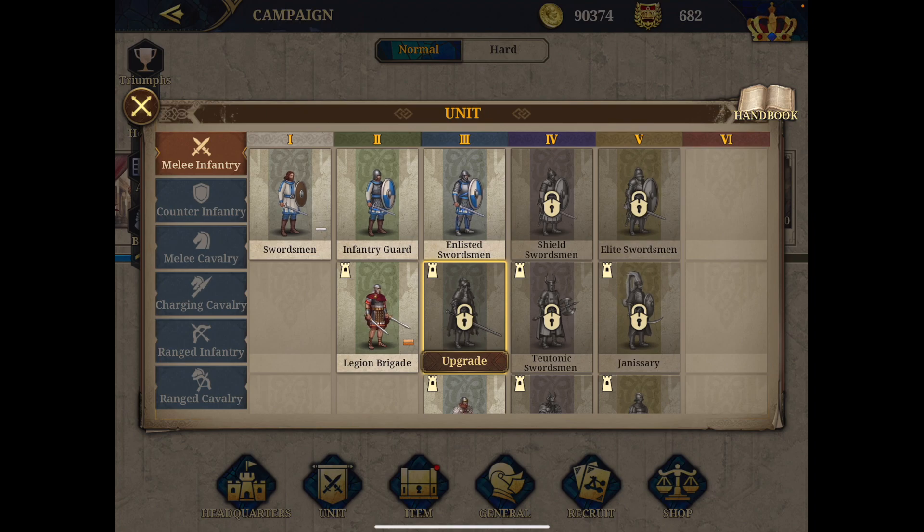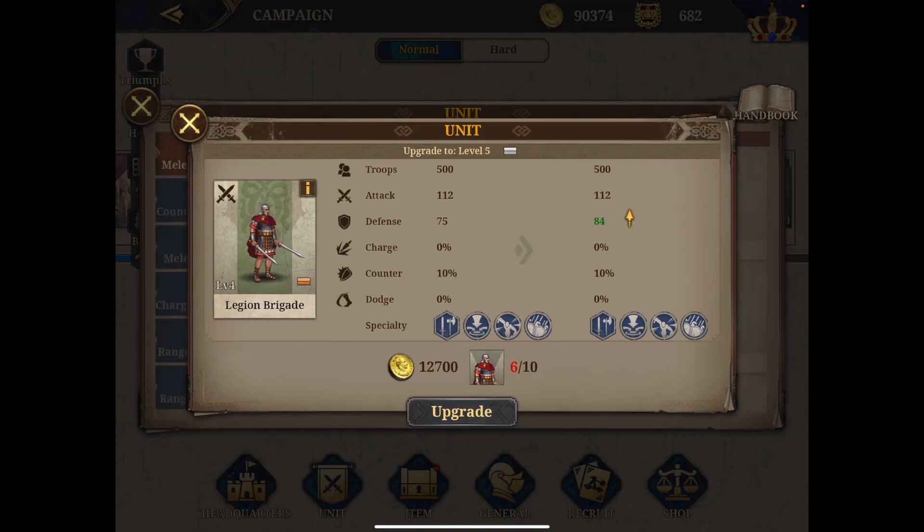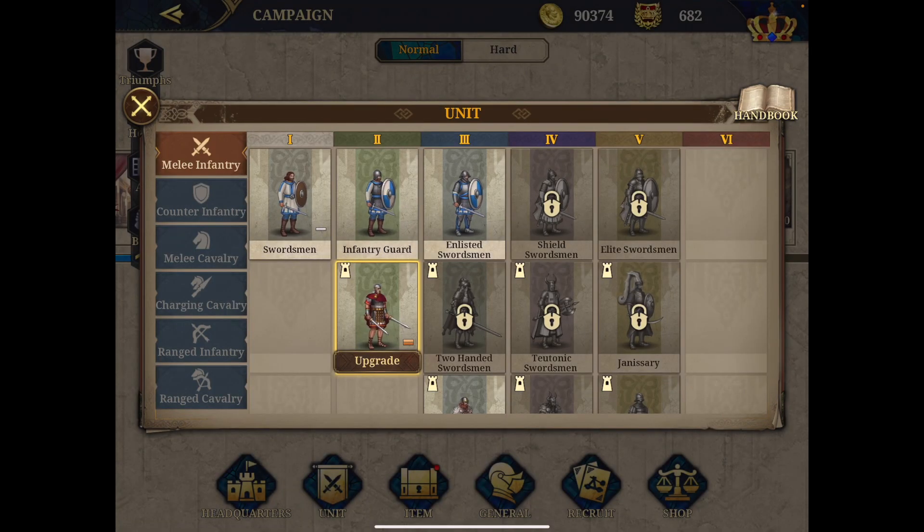You need 30 units to unlock a unit the first time, then additional units to move it to the upper level. For example, the Legion Brigade is already at level 4 — upgrading to level 5 boosts defense to 84, but requires four more units. My advice: don't spend too much money upgrading lower-tier units. The only benefit is that upgrading soldiers earns triumph points, which you can later use for bigger rewards. Be mindful of your resources.